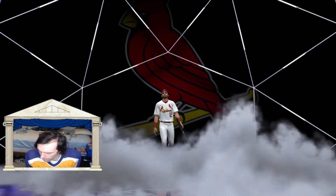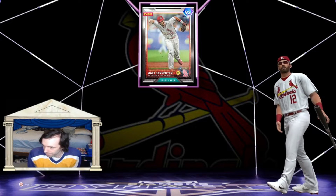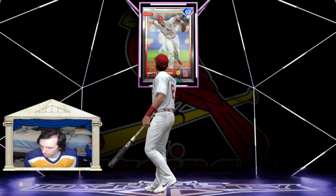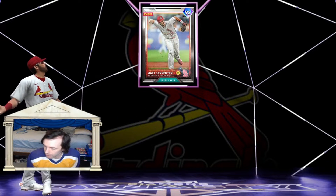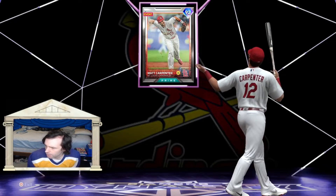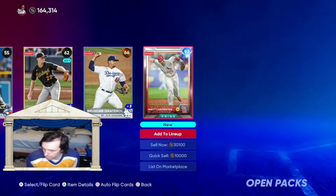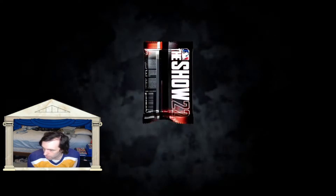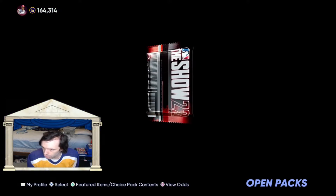It is... it's not Trout. So is it Arenado? Oh, it's the Matt Carpenter card. I mean, I was thinking about picking this card up, but I guess now I don't have to, assuming I decide to keep it. And there's 30,000 stubs. I guess there is a possibility I could sell it and then buy it back when it gets a little bit cheaper.